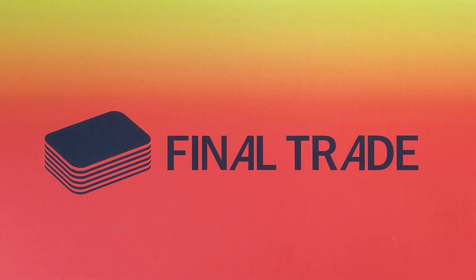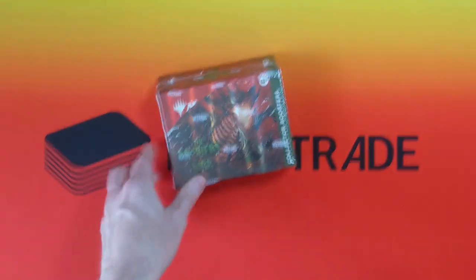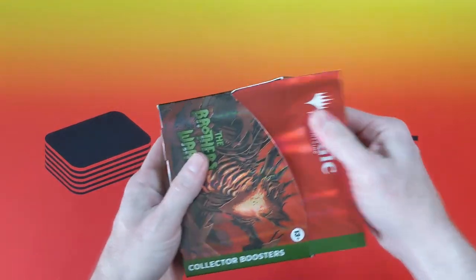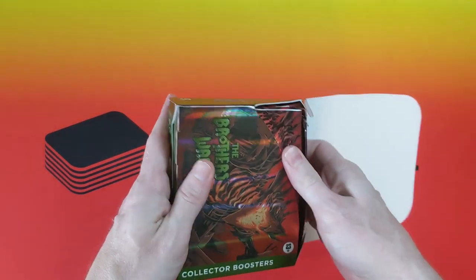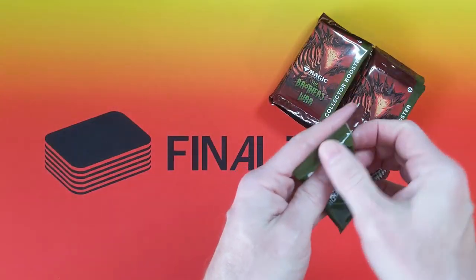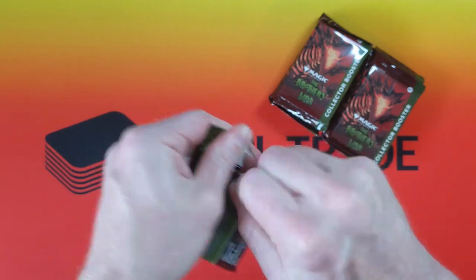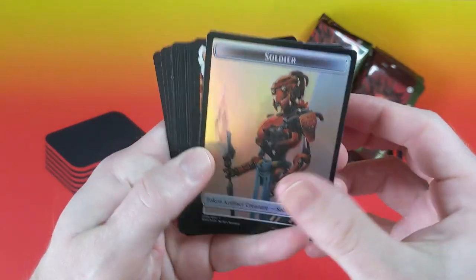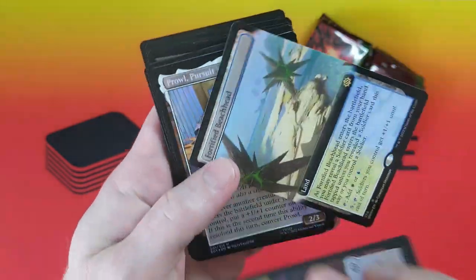When the call went out, patron Charles said, 'Craig, choose me, I will be first.' And what better box to be first than Brothers War Collectors? A box with two actual chase sets in it — not just the serialized artifact cards, but the foil shattered glass Transformers. Passed the point of no return. Charles, you bought the ticket, now take the ride.